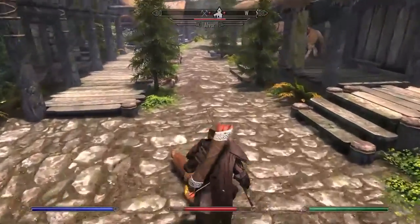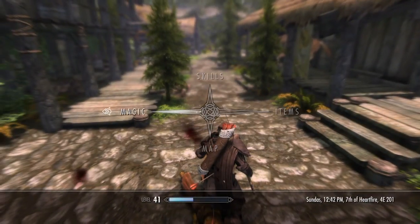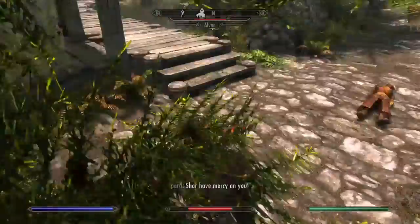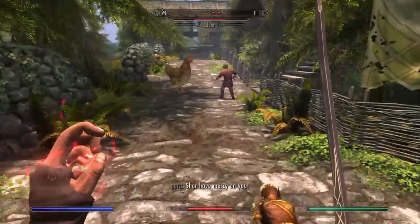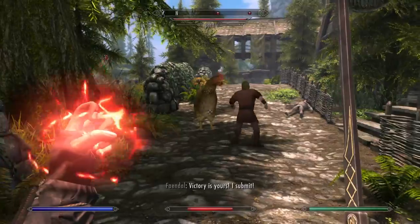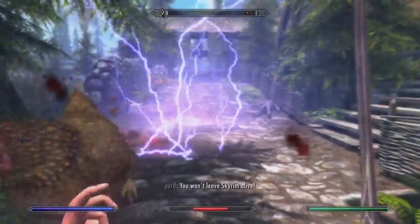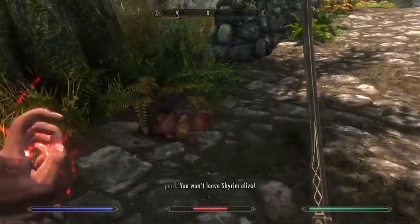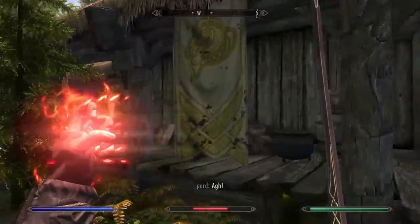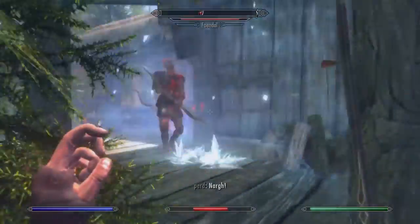We're going to have the Wabbajack spell by Bryguy4. In the College of Winterhold, in the Hall of Attainment, you're going to find a Spell Tome — pretty much when you first walk in, you'll see it right there. It's going to add the Wabbajack spell. For those of you that have played through the game already, you kind of know what this effect is. It's essentially randomized as to what can actually happen — it's a spell effect where pretty much anything can happen.